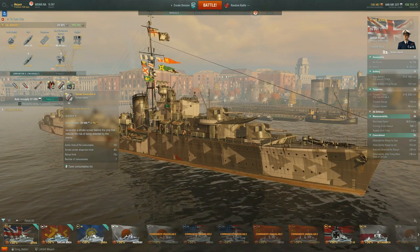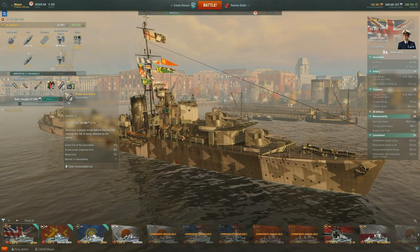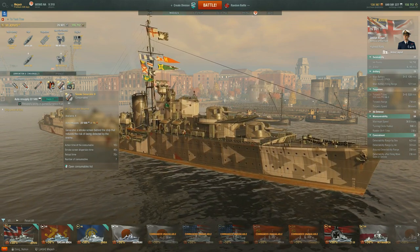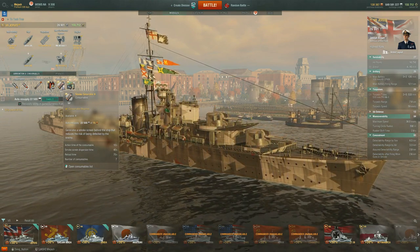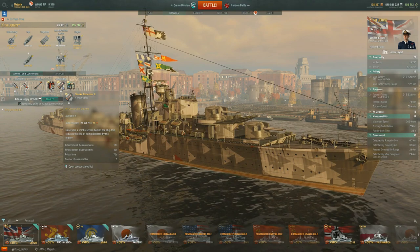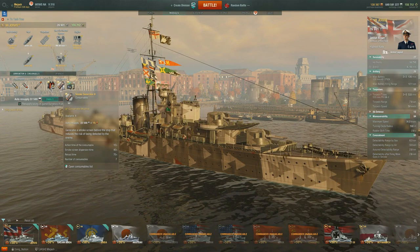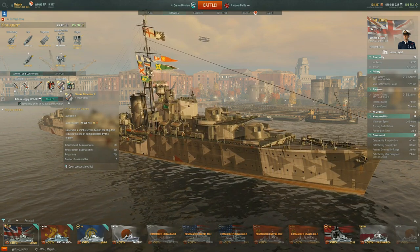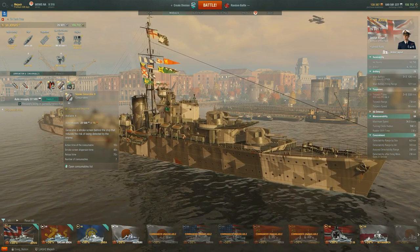I saw a lot of players not quite be ready for that — they were used to normal destroyer smoke and we haven't seen anything like this for a destroyer before. If you are spotted and you pop your smoke, be very aware to slam on the brakes ASAP, or prepare ahead of time, because you can easily drift out of your smoke and be caught with your pants down in a destroyer-versus-destroyer fight. You're only getting a few puffs and then the smoke is down for only 40 seconds.